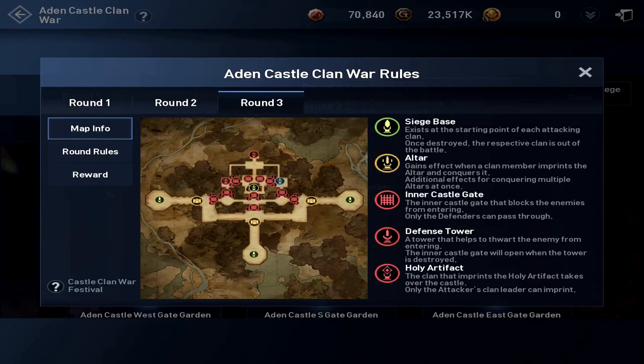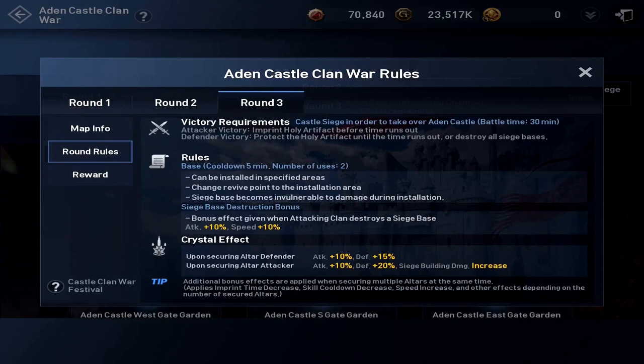And then there are your siege camps. Just like castle siege, if the siege camp gets eliminated, so does the team. The round rules: this is a 30-minute battle. You've noticed how it's been going up — 10 minutes, then 15, and now it's 30. The victory condition is to imprint the holy artifact before the time runs out. There is a defender victory, but there are no defenders this time around because it's the first ever here in the Americas. Whoever wins this will become the defender. You can install two bases in different areas, which changes the revive point to the installation area. They become invulnerable to damage during installation. And there's a siege base destruction bonus — if you destroy a siege base, you get 10% speed and attack.